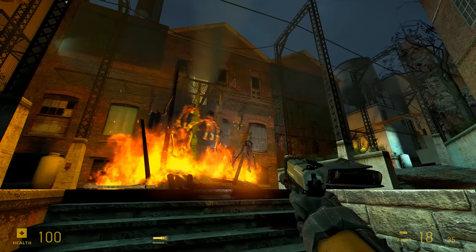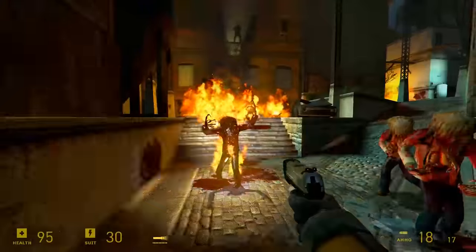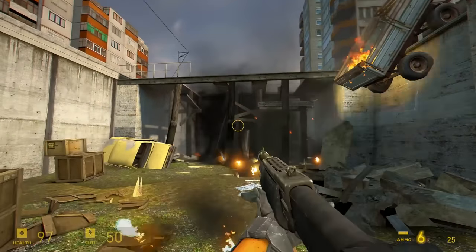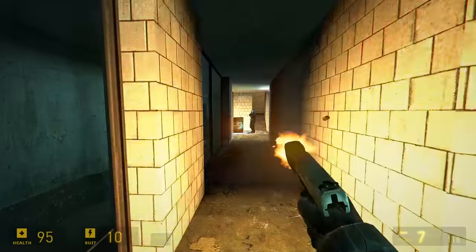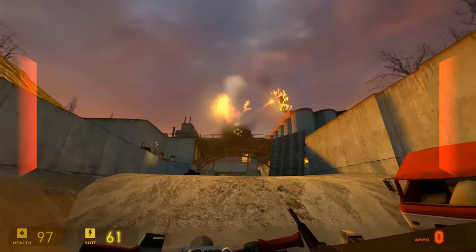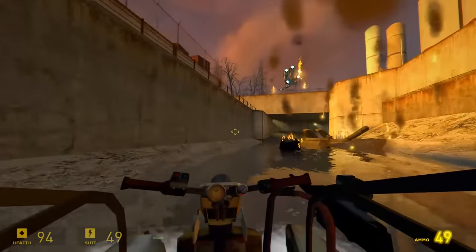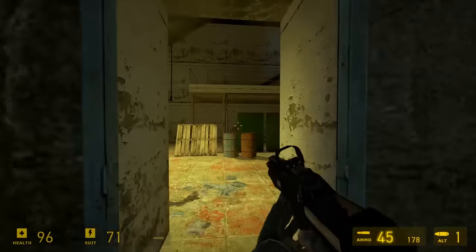Fire effects look way more detailed too — some areas in Ravenholm look gorgeous. The sight of an incinerated headcrab zombie walking around is actually nice to look at, and you even get a bit of heat haze from the flames. During the water hazard sections when the airboat has the gun attached, there are some really cool effects too, like when you're blowing up APCs and taking down the hunter chopper.